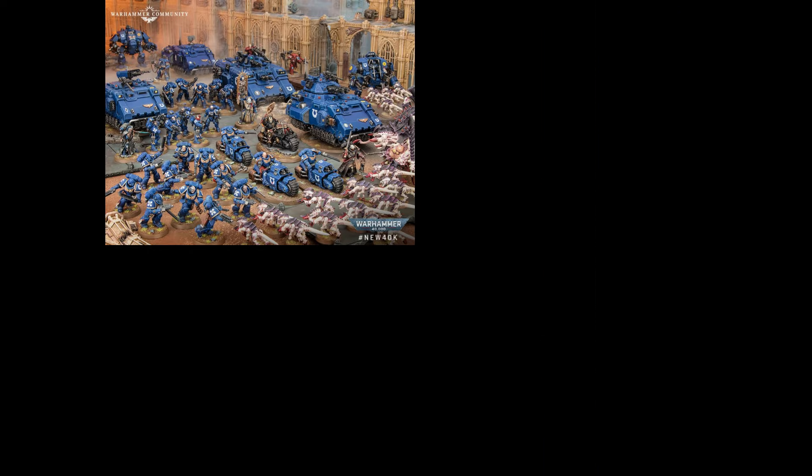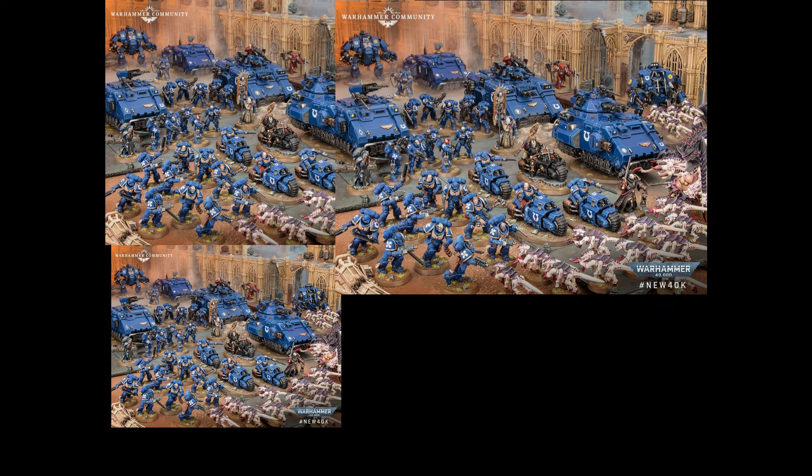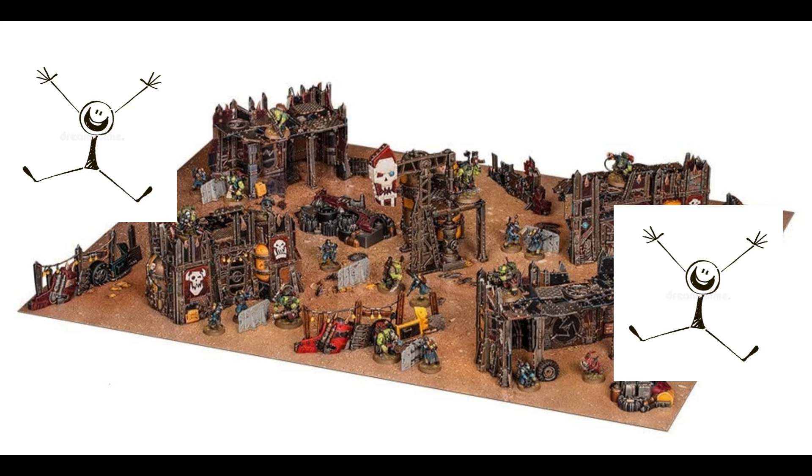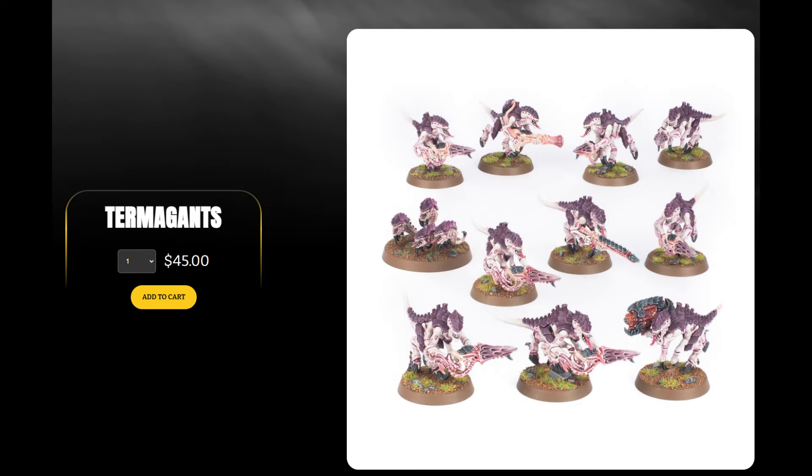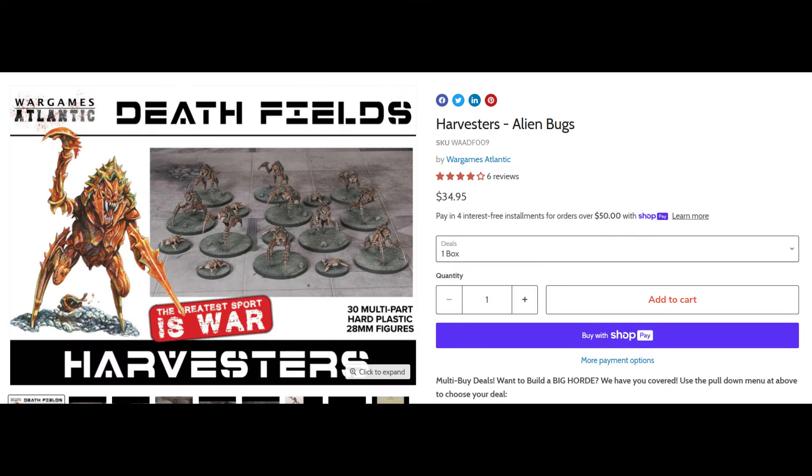And while you wait to have the budget and time to build, buy, and paint hundreds of Space Marines, you can go play Kill Team every week with your friends and have a grand old time. If you want the fantasy of fighting Tyranids, you can go get a box of Tyranids for co-op, or give War Games Atlantic $35 for 30 bugs that look like Terminids from Helldivers. That's also cool.